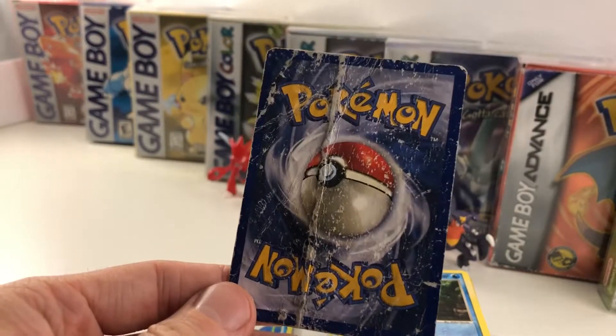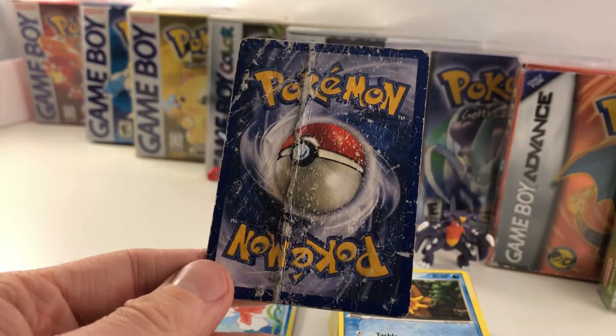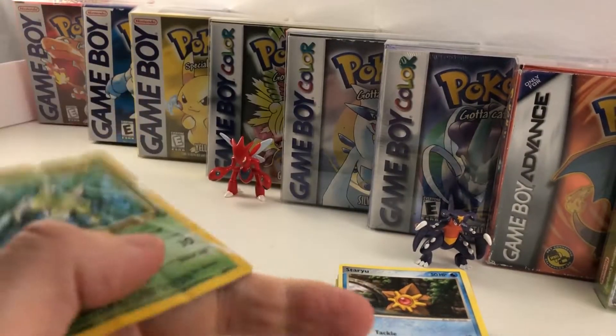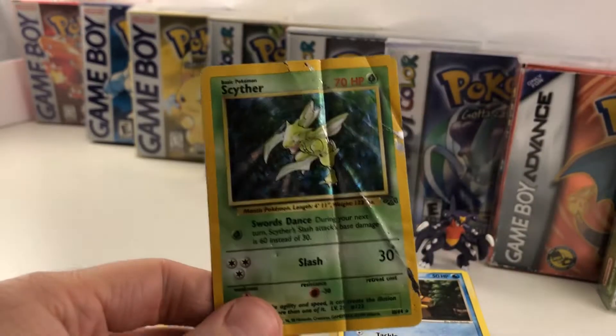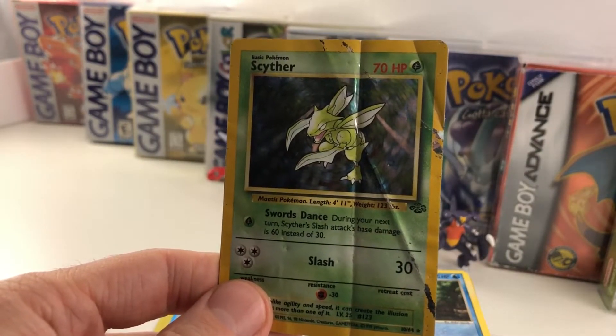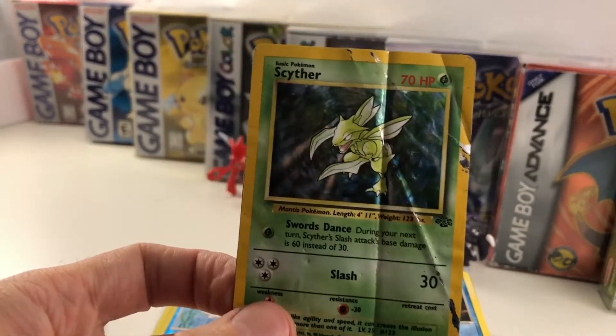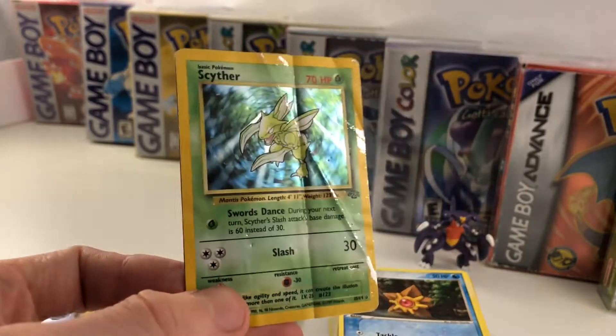Scyther was one of my favorite Pokemon back in the day, obviously — and then he evolved into Scizor, so I was pretty happy about that. As you can see, it's in pretty bad shape, but it's one of those mementos. If you guys have any really cool stories about cards that you've found or just had forever with an interesting story, definitely tell me — because this is what it's all about. We're just sharing things here, and I can't believe I still have these two cards.